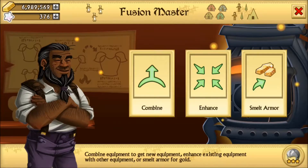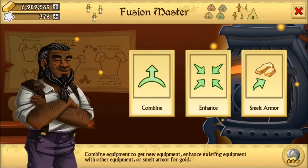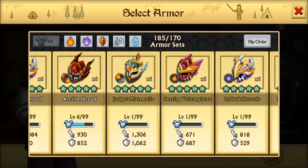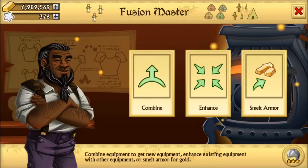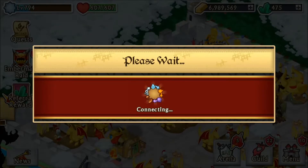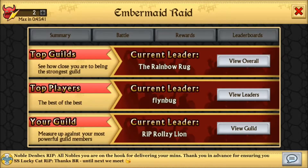Hello guys, MrFestXD here, and we're going to be playing some more Knights and Dragons. We just got one of our armors, which is awesome. The armor that we got is Judge's Plate Mail, yes. Thanks to Blood Riders — it's lagging — but thanks to them, we got the place.